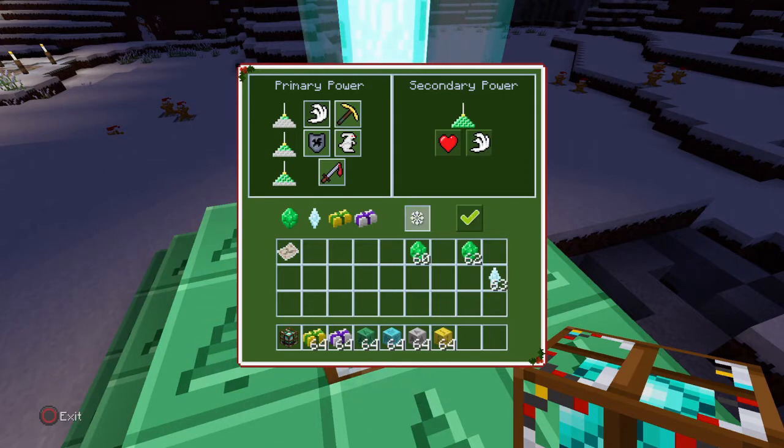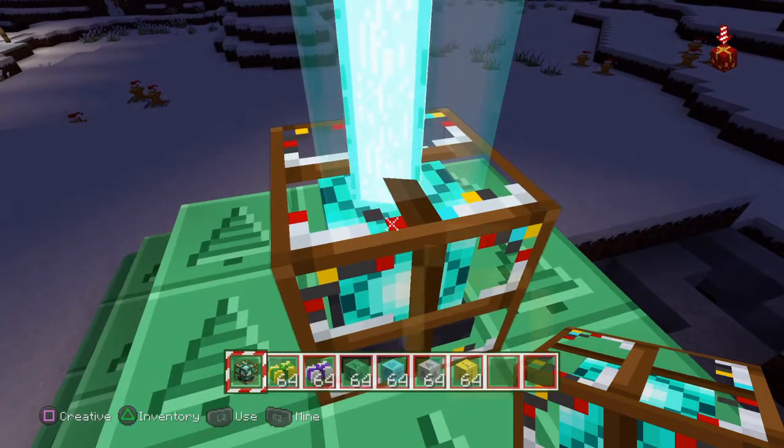Then clicking on the heart symbol, and then doing the same with the item in the box, then clicking on the tick. And then it gives you the stats that you can see while you're in your inventory.